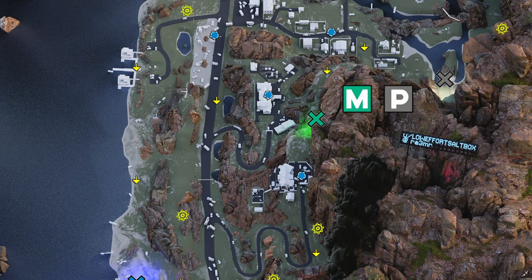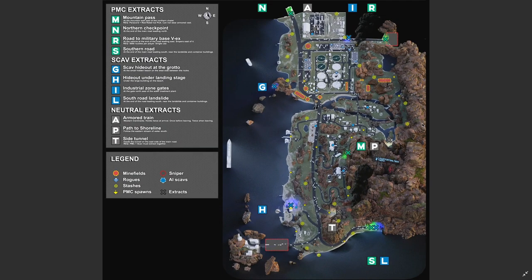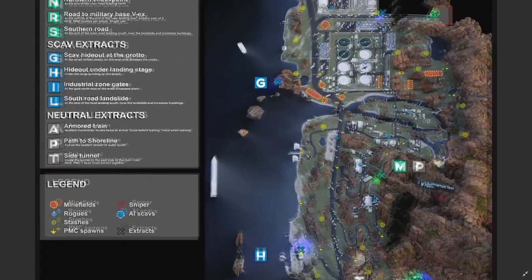I'd like to give a quick shout out to Reddit user loweffortsaltbox at Rima for this absolutely fantastic lighthouse map which you can find on the wiki — the link is in the description. This map is absolutely incredibly detailed and will give you a really good idea of where to go and how to navigate the most dangerous enemy on the map: the minefields.